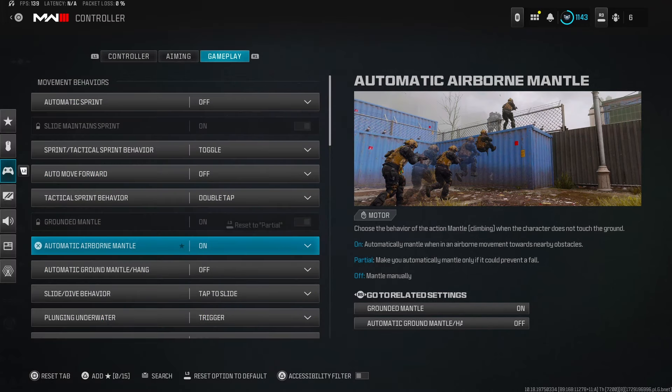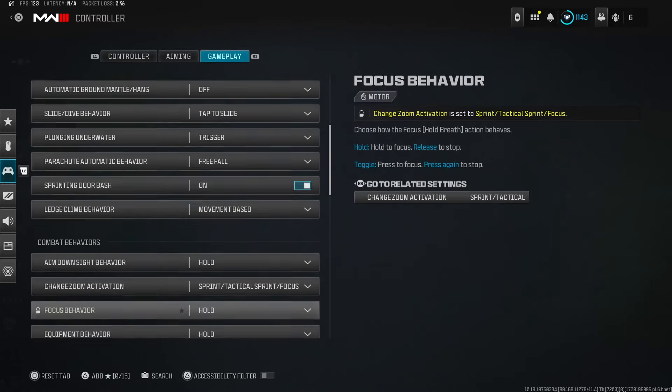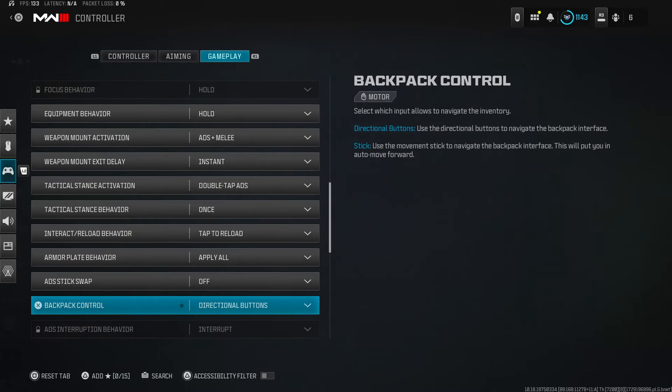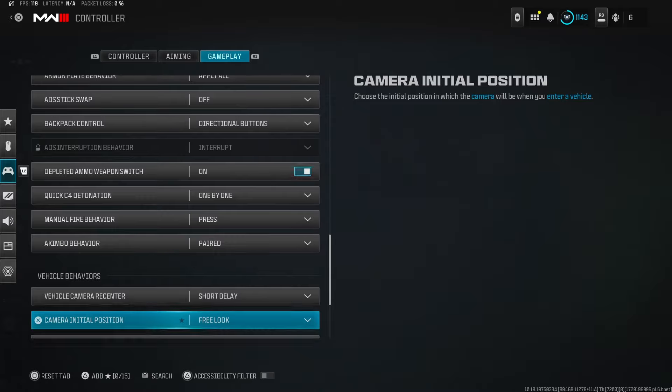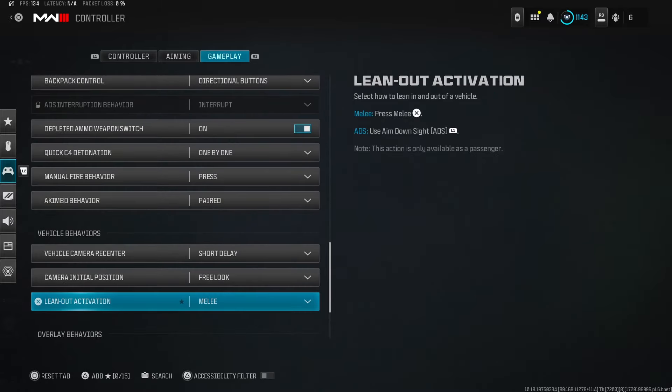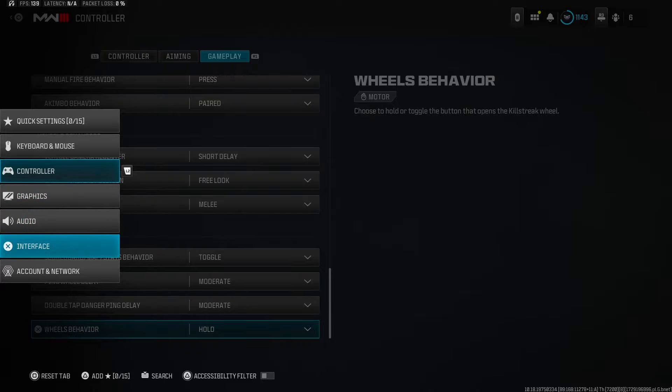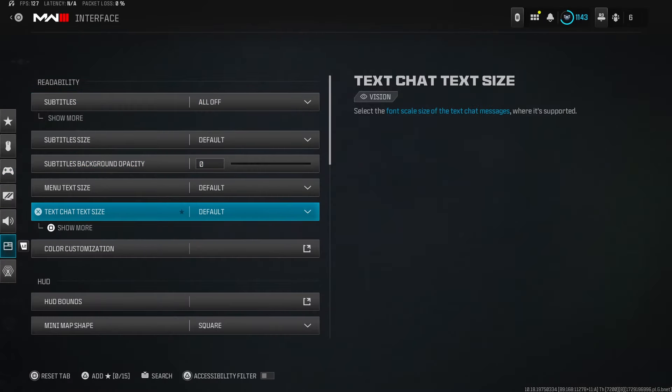Double tap ground mantle on. Automatic airborne mantle off — this one is useless. If you're in a gunfight, jump backwards, and there's something you can mantle behind you, it'll trigger the mantle, take you out of ADS into hipfire, and you'll lose the gunfight. Everything else I'll leave on screen — a lot of it is default, you can copy what you want.